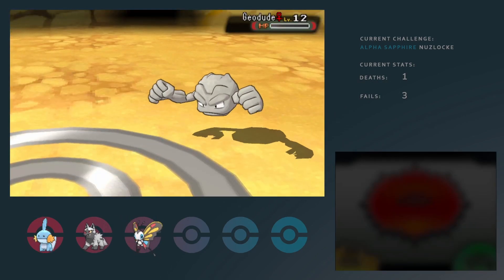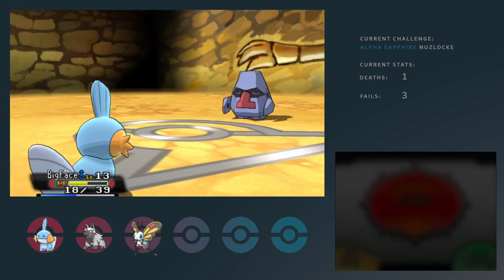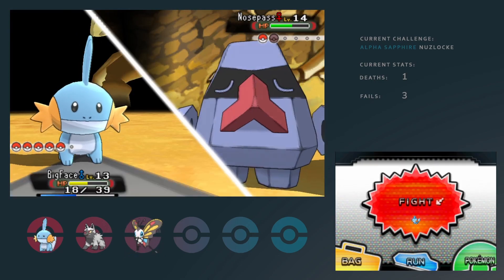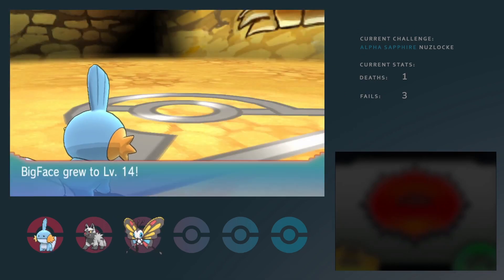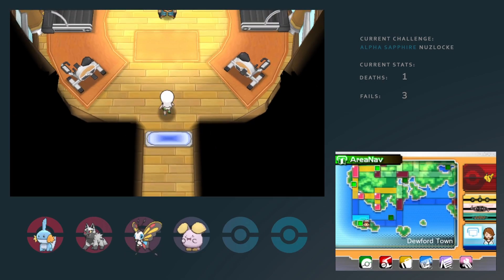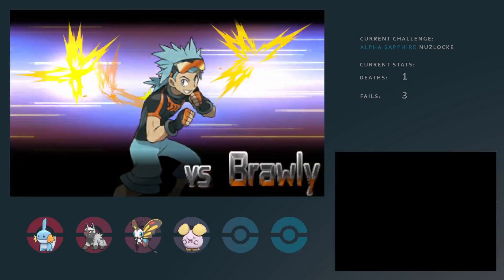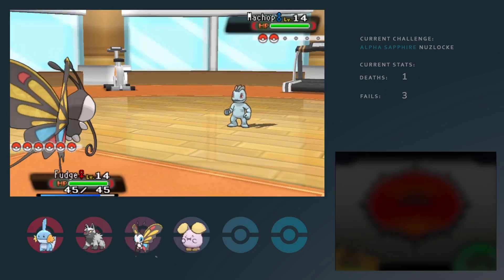The most confident win I've had for Roxanne out of all of them, I bet. But yeah, pretty easy — the typings match up well for me, so I just get lucky in that regard. For the next gym, Brawly is not an issue at all. I don't think I've had any issues with it in either of my run-throughs, neither do I in this run.